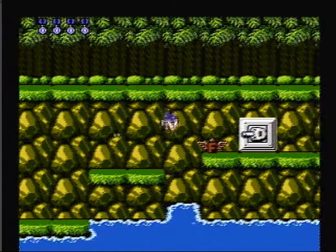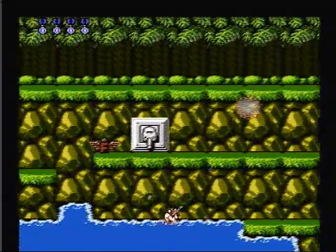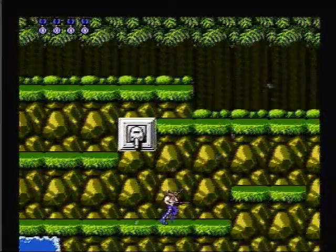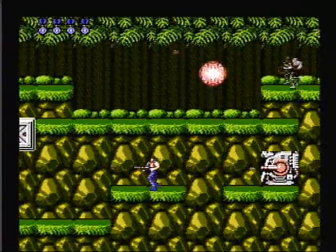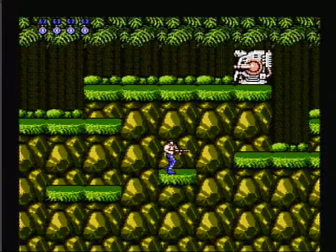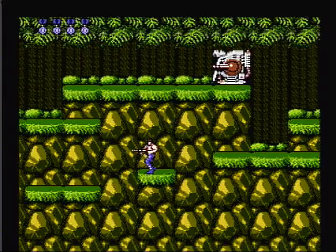I need to get rid of this turret so I can maybe jump over it. But why don't I just go under it? I always forget that I can go under it. Under it is way easier than going over it. I actually don't know if you can make that jump — maybe it's too far. Correct me if I'm wrong. While I've been playing this game, I absolutely love Contra.